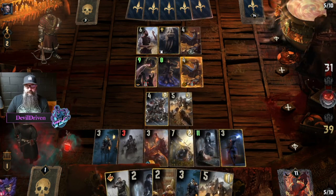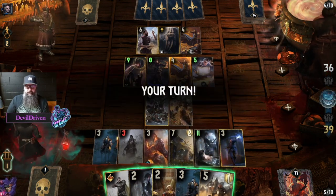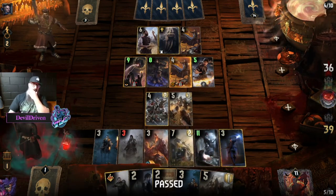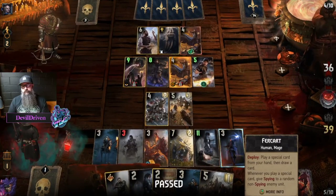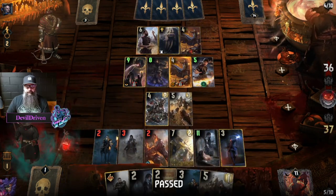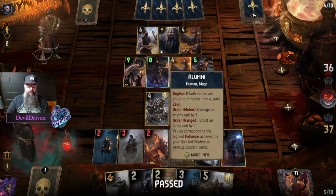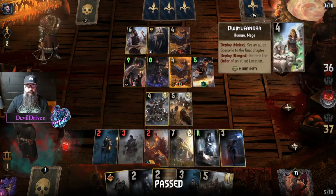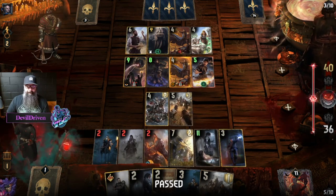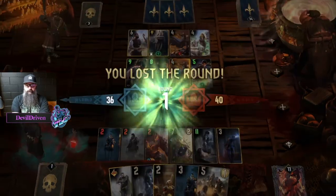He needs 12 points. He knows I have another one of these, so he goes down a card. I think we take it — I have to draw ball but he doesn't get this to four. I think we did our job, we still have locks. He used this, this is gone. He gets carry over but it doesn't matter — he's not going to bleed me.